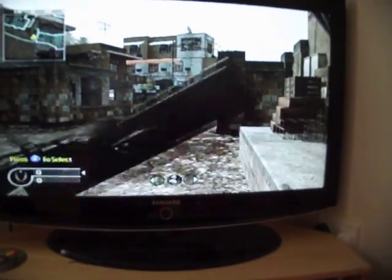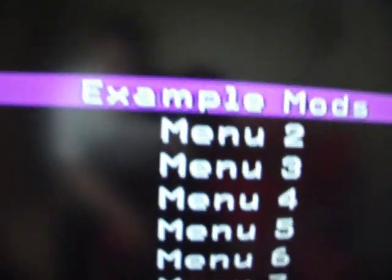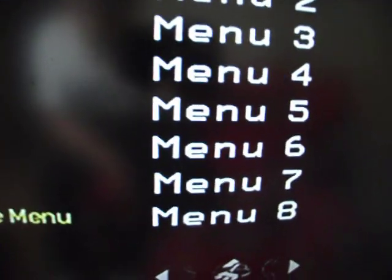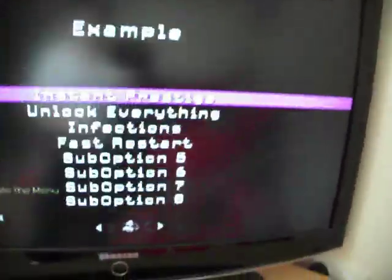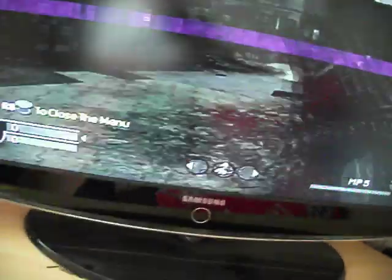Okay, so I'm just going to open the menu here. You can see it's only got menu options, example mods, down to menu gates to put up, example mods here. And this is what I think is pretty cool — up here, the challenge bar.